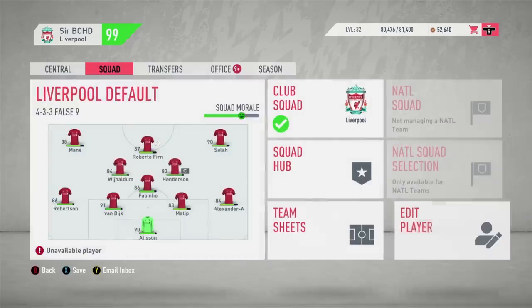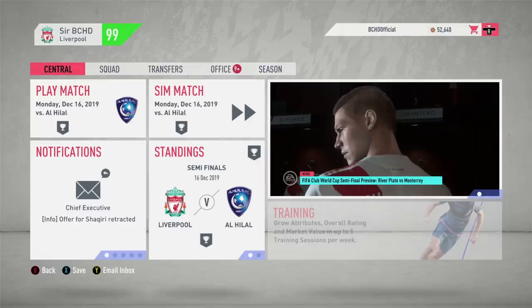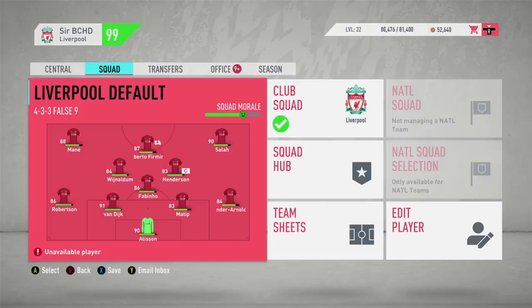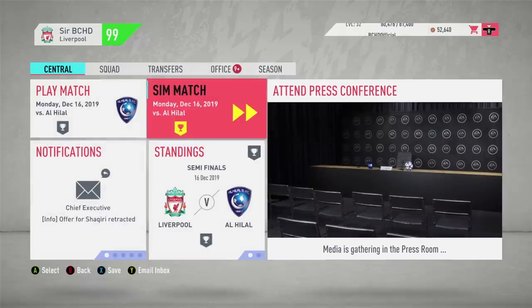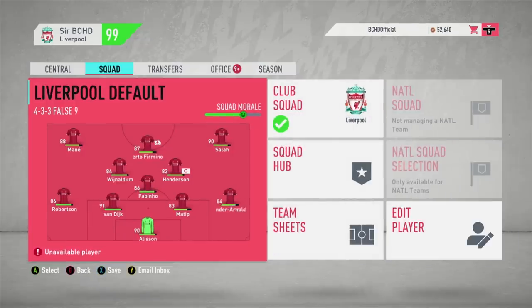Now that we've gotten all that out of the way — the rules, regulations, and obstacles — go ahead and enjoy the video. Make sure to slap a like down below, hit subscribe and turn on those notifications, because we're aiming for 50,000 subscribers before the end of the year. Comment down below who you think will win the Club World Cup — the big favourite is obviously Liverpool. Will there be an upset? Let me know who you're rooting for. We're playing our first opening FIFA Club World Cup game against Al-Hilal, a very possible match that could happen in real life.